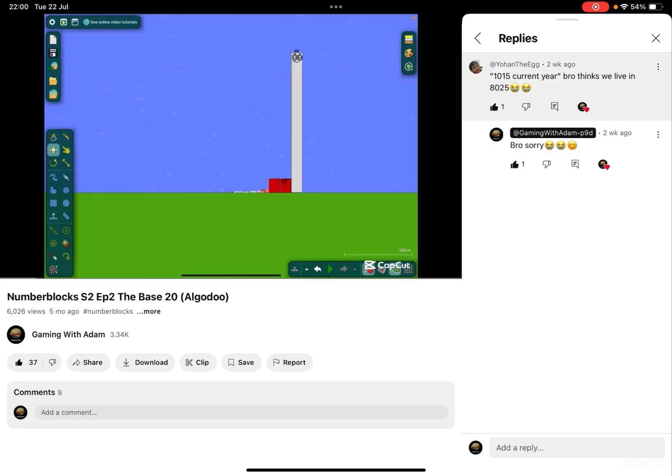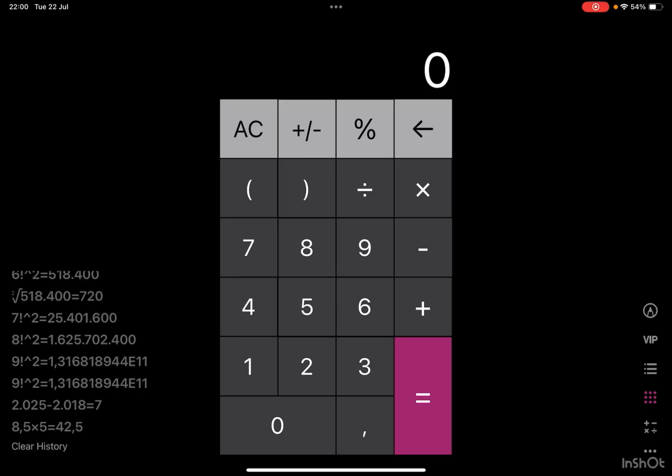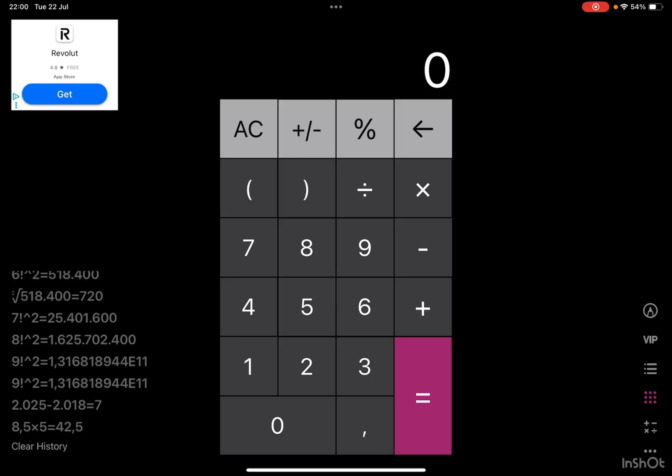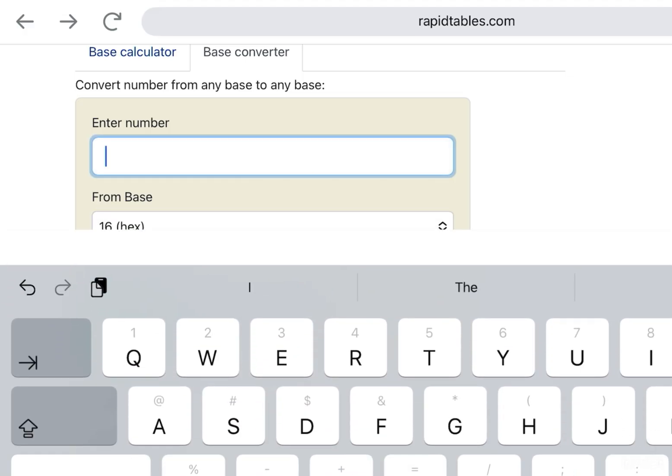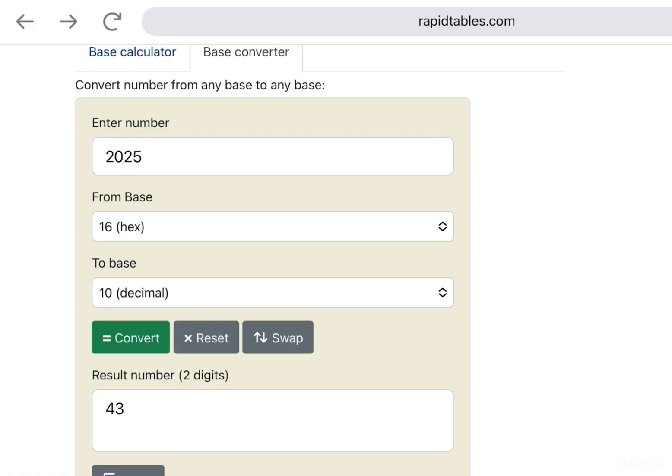Let me check on the calculator. Those stupid apps. Actually, let me go to another place — I'm gonna do it in base 16 and put 2025. Let's see the results. Oh wait, I'm so stupid — it's from base 10 to base 16. Wow, it's 7E9. Now 1015.